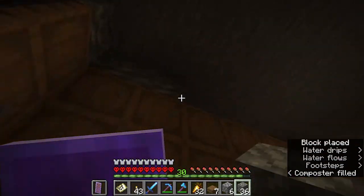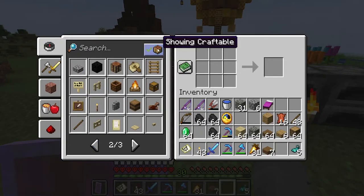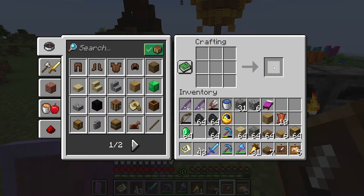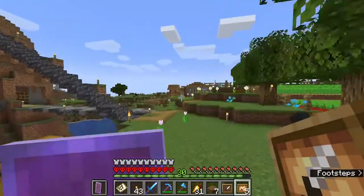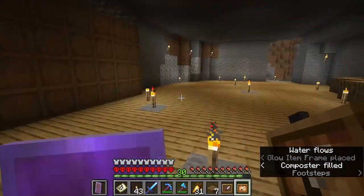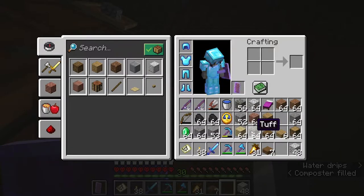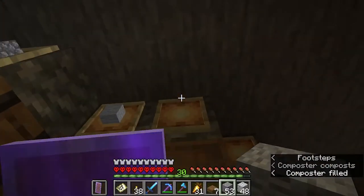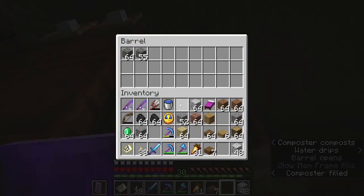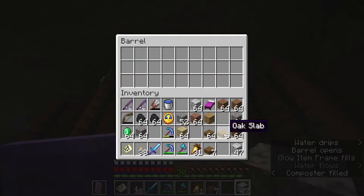So I put tuff up top above all the barrels. And then I make item frames, and then glow item frames with the glow squid ink. And I display it on the tuff to show what that row of barrels has in it. So you can see — here I've got cobblestone, stone, andesite, and diorite.